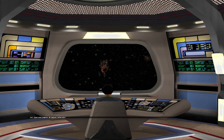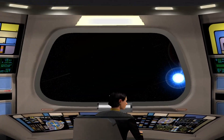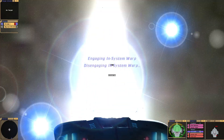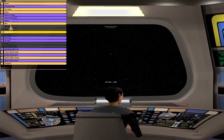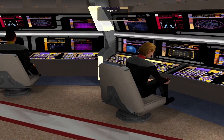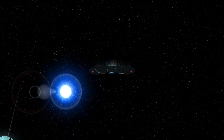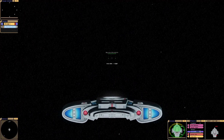Stand down weapons, all stations yellow alert. Standard orbit. Three stars! Well, we don't want to travel forever. Let's go back through the wormhole, go to Deep Space Nine. It is pretty neat. I imagine if you played this online in a multiplayer setting it would be pretty cool.